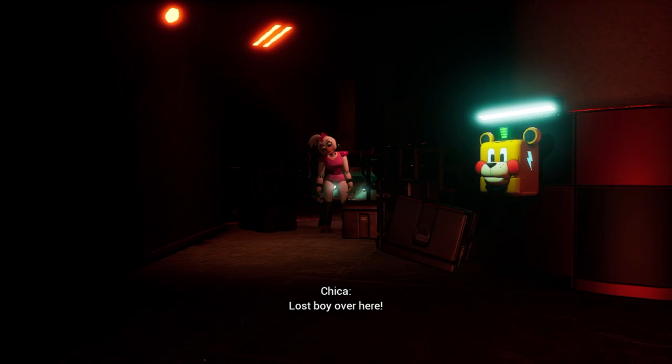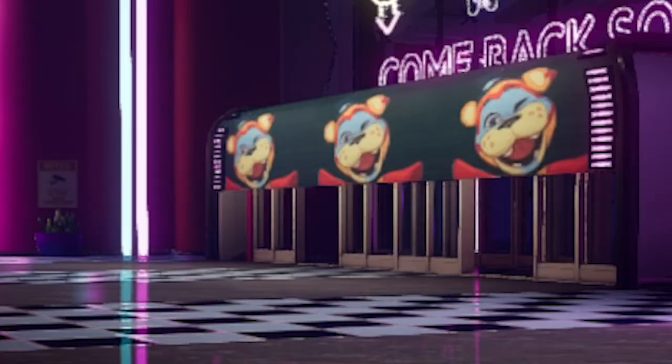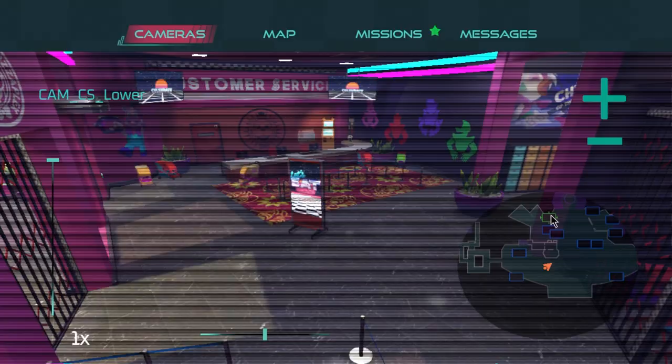We then sneak past Vanessa once more, who has now showcased her ability to teleport, only for the doors to close on us. Luckily we have Freddy on our side, and friendship is a powerful thing. She's teleported once again. I'm able to use the cameras and skillfully get our hands on the daycare pass.